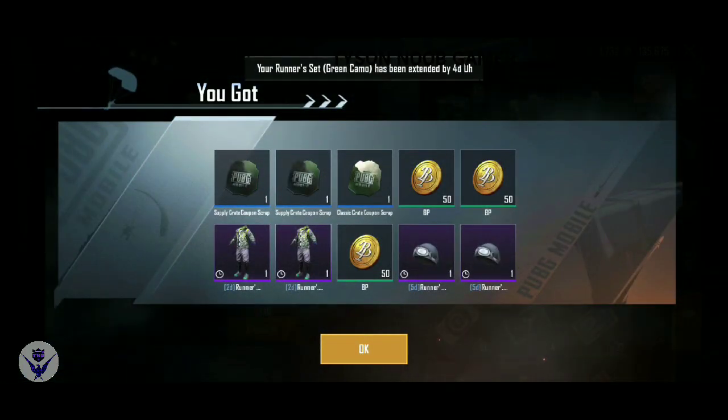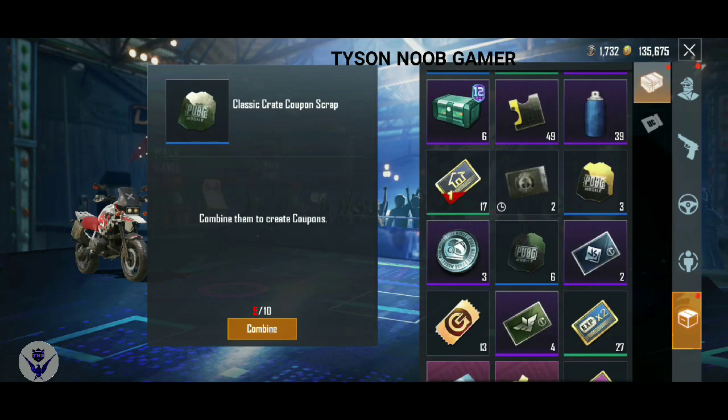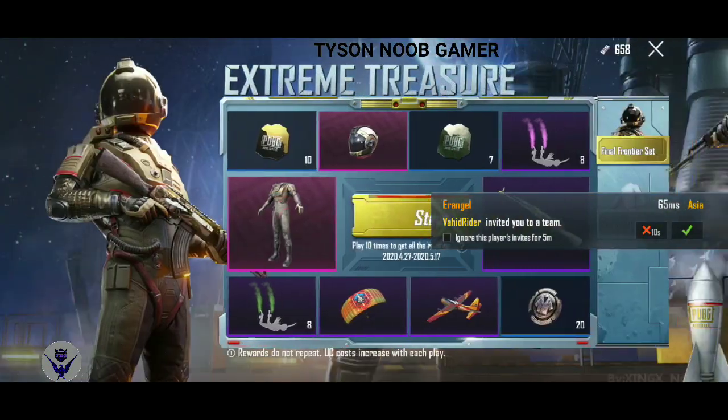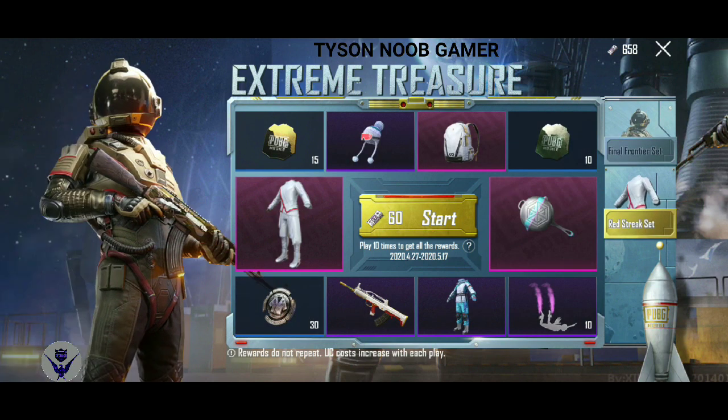There's a couple of items in it. Let's take a look. Here's the last 10 box. We can put a scrap. When you test the pop-up, there's a lucky spin. There's a premium crate.